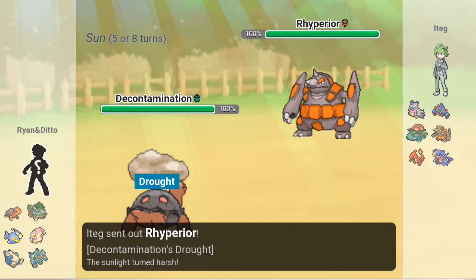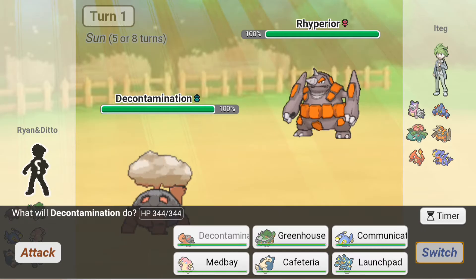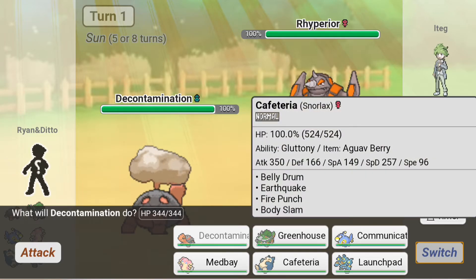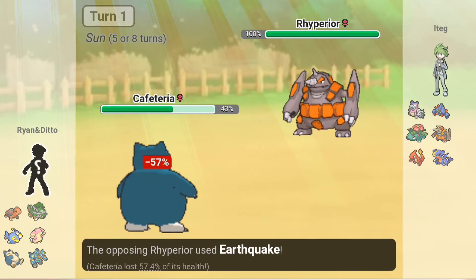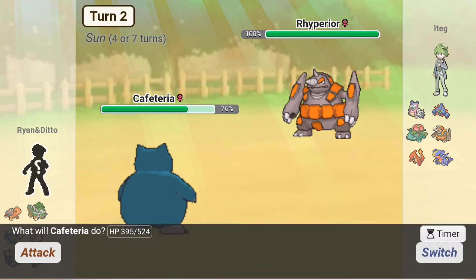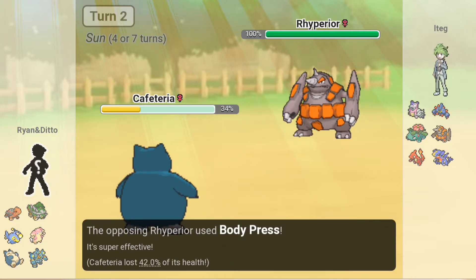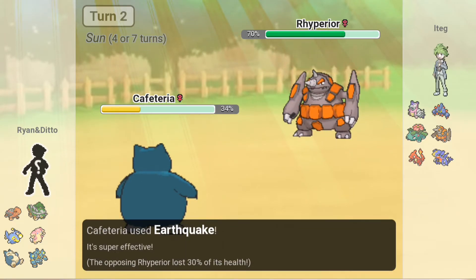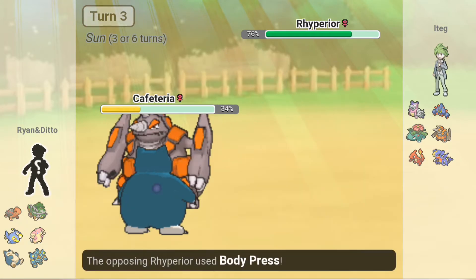Let's go into battle, shall we? Okay, this is the team we're facing — it looks pretty interesting. I'm gonna lead with Decontam. I hope the Venusaur is not Chlorophyll. Rhyperior. I feel like I'm actually gonna go into Cafeteria the Snorlax here, just to scout out what you have. Earthquake does a lot. Here's my berry, and here's my own Earthquake.